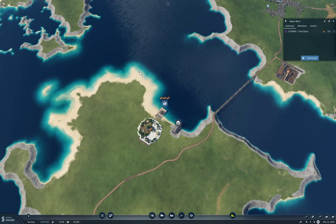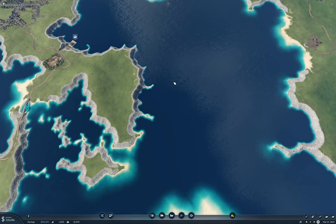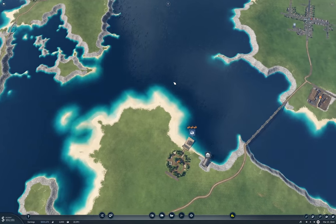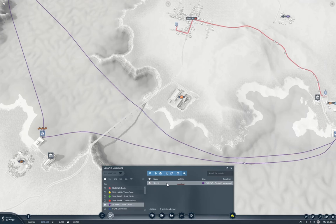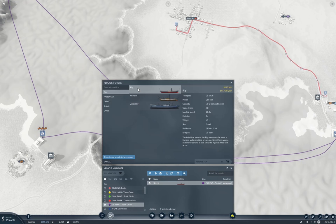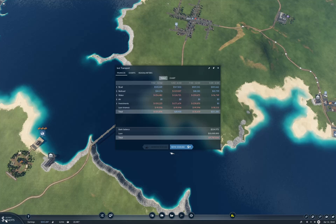I'm going to need more boats. Let's manage vehicle—how much does it cost to duplicate? We don't have enough money. How much is that thing? 550K. Do we have any loan? No.